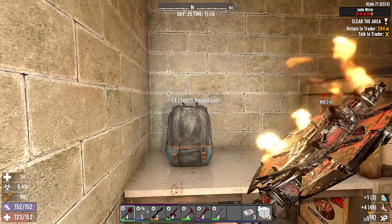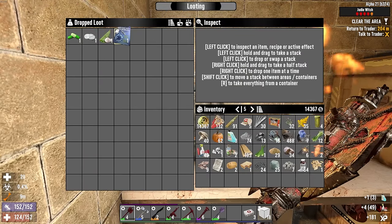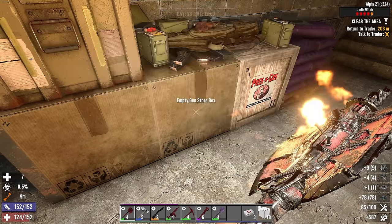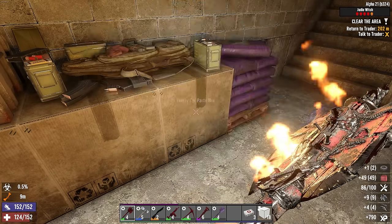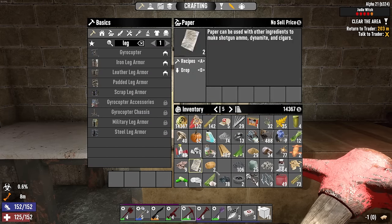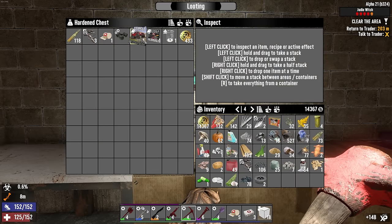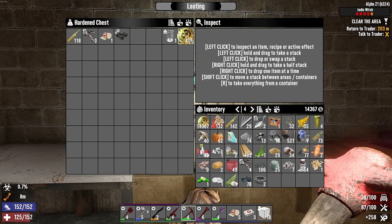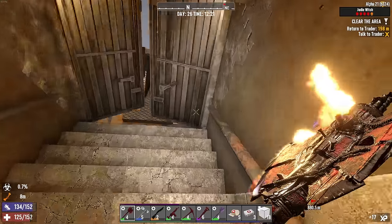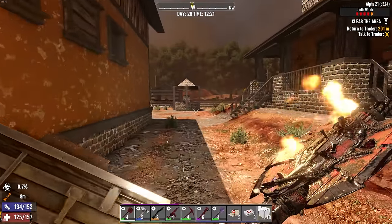I got the acid out of that medical pile — been trying to do that for ages. We're in, but the inventory is a huge problem. Definitely disappointing loot. Hopefully Trader Jen has something better for us.